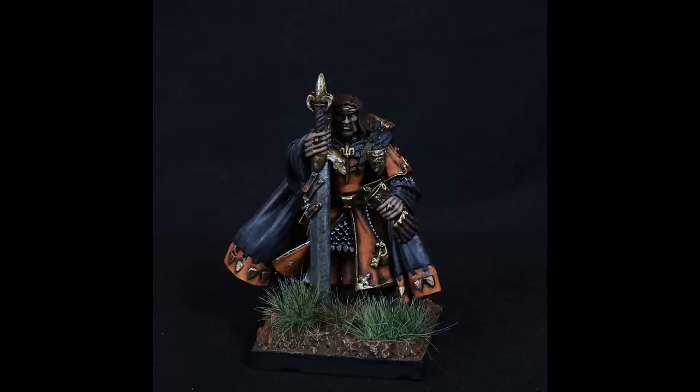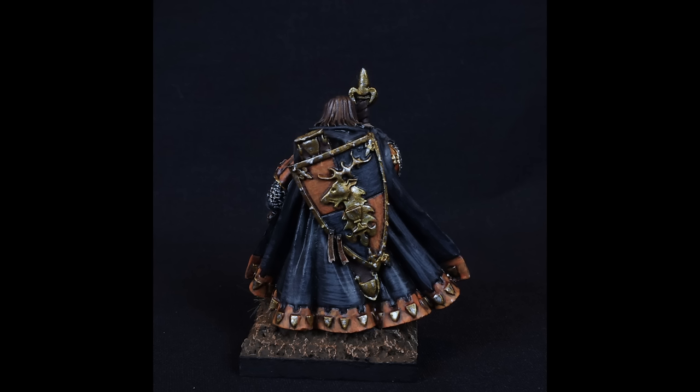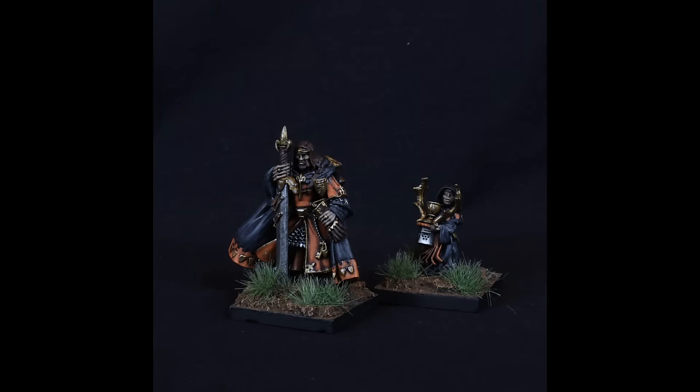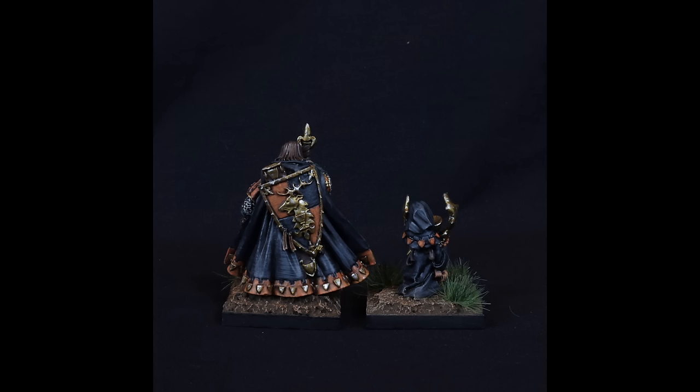Here is the finished result — my Bretonnian Lord with Great Weapon painted up in my orange and black scheme. Over the course of painting, I also painted up the Squire alongside him. I love how that shield turned out, I love the design, I love the orange and black on him, and I'm super pleased to have him in my collection. Here is the glorious little Squire carrying his helmet. Let me know if there's any other unreleased miniatures you'd like to see come back, or any Old World content you want me to paint up — I pretty much have it all in my collection.